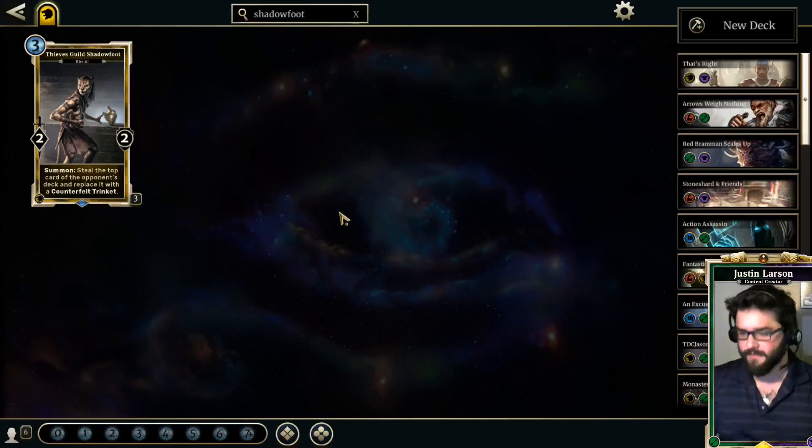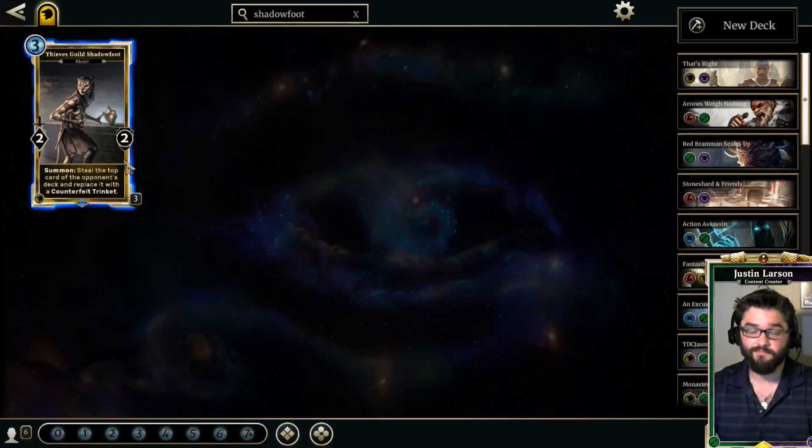Here's why this card's on my list. Farsight Nereid is a 3/3 for 3 that lets you look at the top card of your opponent's deck — it has fringe uses for avoiding Prophecies. Shadowfoot does that in a similar fashion: you don't get to know what's on top after the Counterfeit Trinket, but you do know the next rune you break will not trigger a Prophecy. Additionally, it's a 3 Magicka 2/2 that draws a card, and if it's good enough for your opponent's deck, it's probably good enough for yours.